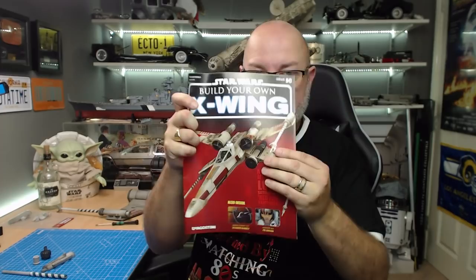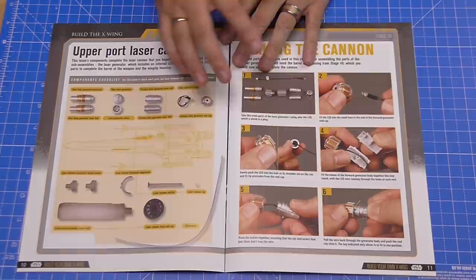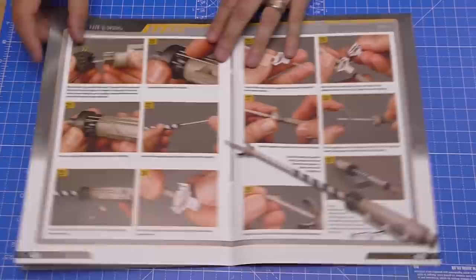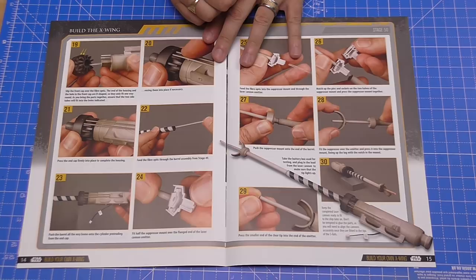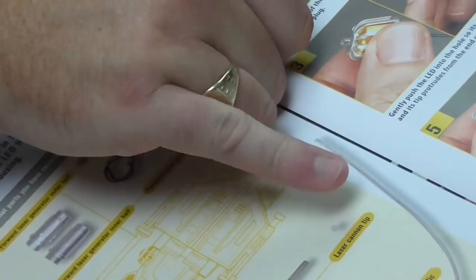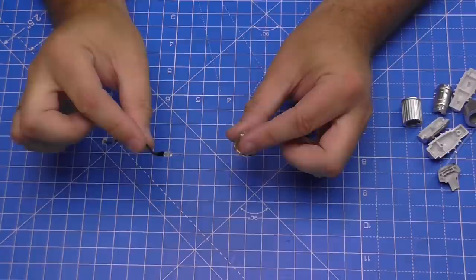Issue 50 - as you can see we're still working on the cannon here. We've done this three times before, which is why I'm showing the instructions and there's no screen instructions for this one. We're going to be making the cannon section, putting it all together so that at the end we've got one completed cannon, and we'll give that a check as well just to make sure it's okay. This one does have a little clear bit - whatever you do, don't lose that tiny clear bit when you open the packet.